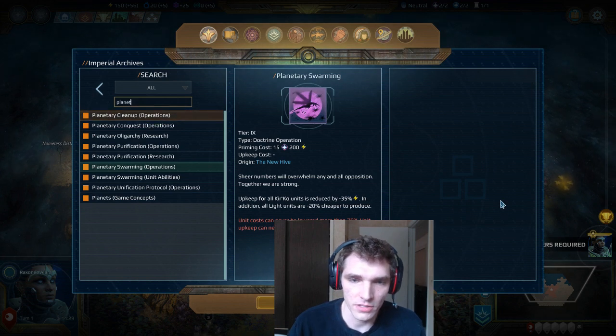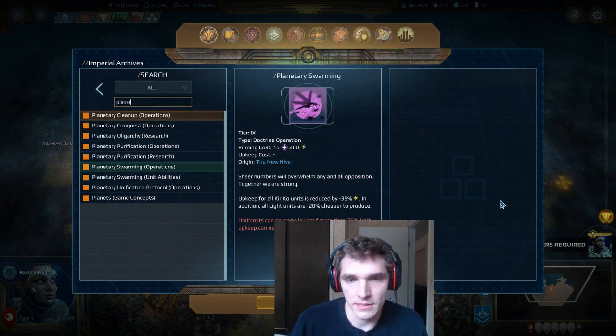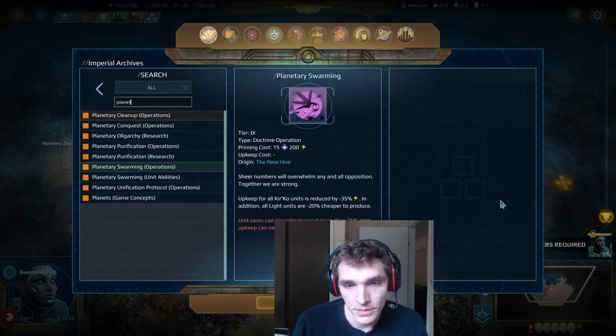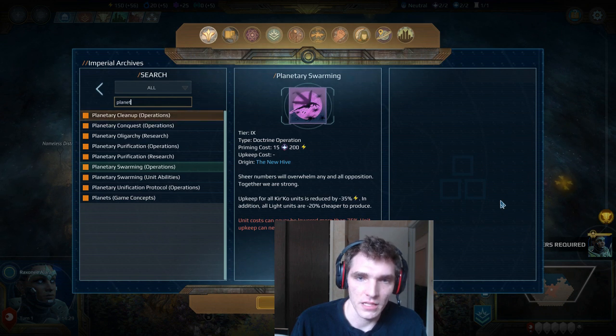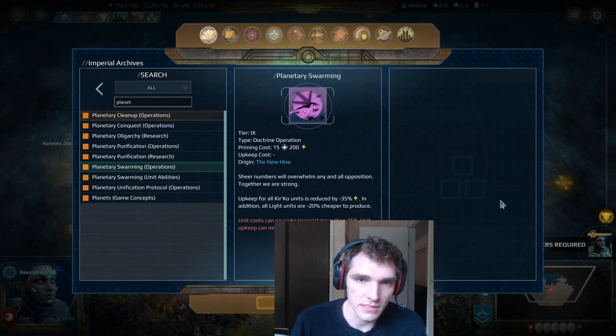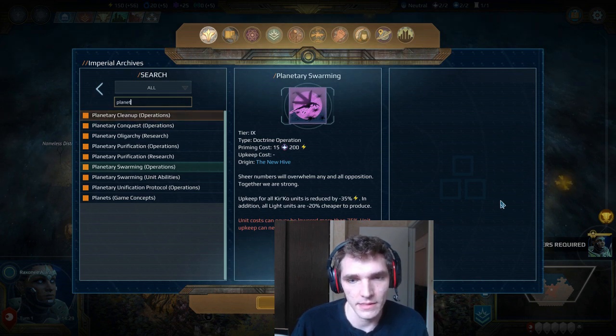Planetary Swarm makes your units cheaper to produce and cheaper to upkeep, which means you can have a lot of little units across the map. It makes sense — it's planetary swarming, you can swarm with those tiny units. It's a pretty good one. I really like Advanced Wildlife Militarization but I think Planetary Swarm is just slightly better in terms of potential. Looking at those numbers it just feels better.